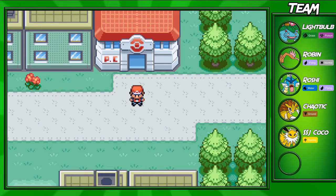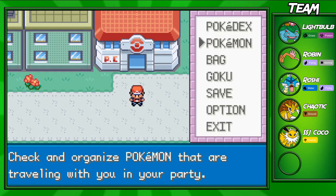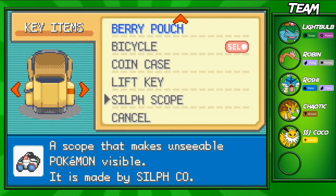Hey guys, Goxum here, and welcome back to the Pokemon Leaf Green walkthrough. In this part, we'll be going through the Pokemon Tower. In the last episode, we went through the Team Rocket hideout base, and you do have to go through there if you want to get this item — you need it to actually get through the Pokemon Tower.